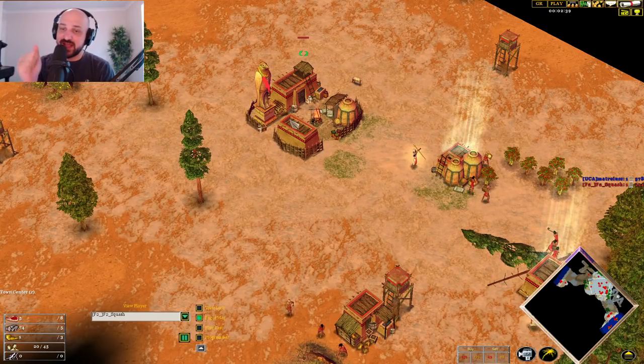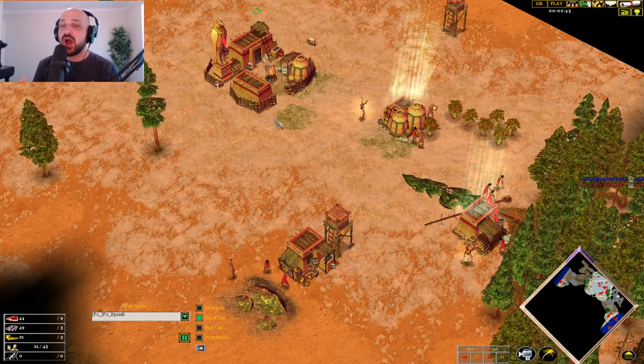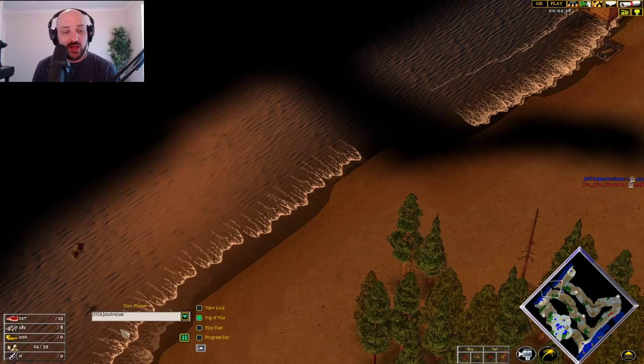Ra, as opposed to Set and Isis, has a very, very nice and consistent early game on Anatolia. What Ra lacks compared to Isis is that no Prosperity means that a fast heroic advance is going to be delayed ever so slightly, which makes Isis just that little bit better than Ra here.